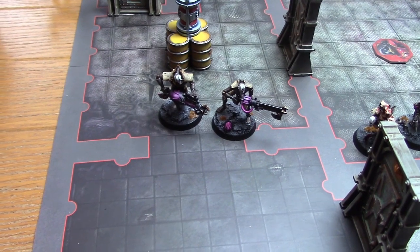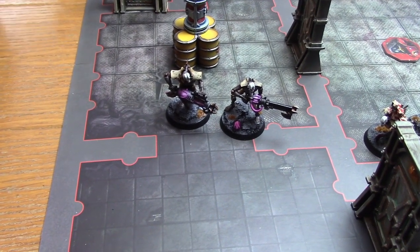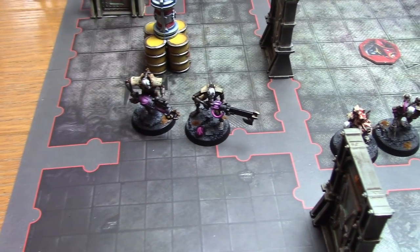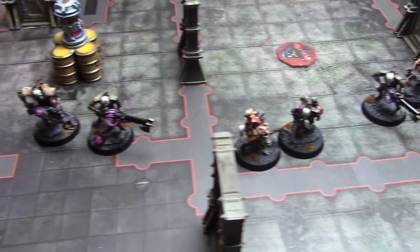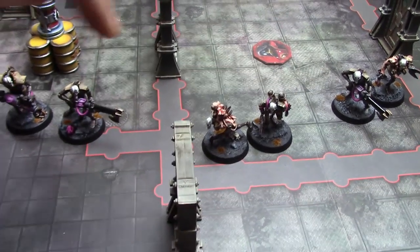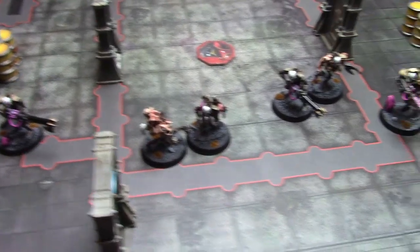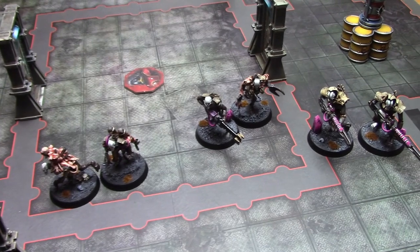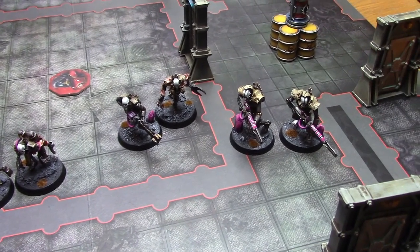First, the Necron team: the Immortal with the Tesla Carbine is the leader, and the Warrior next to him with the lens on his head is the Comms Specialist. Then we have two Flayed Ones — one is the Zealot and the other the Combat Specialist. Then there's a regular Warrior, another Flayed One, and two Deathmarks.